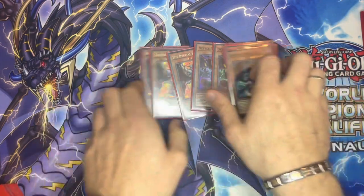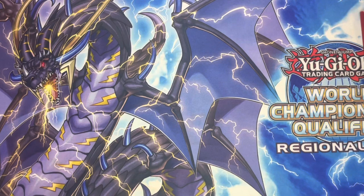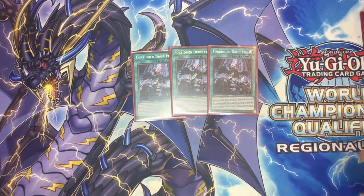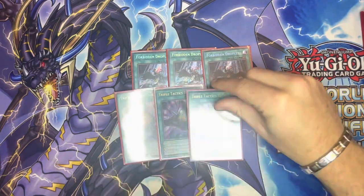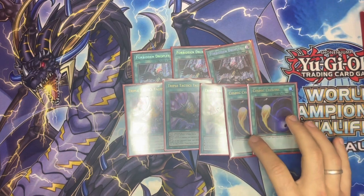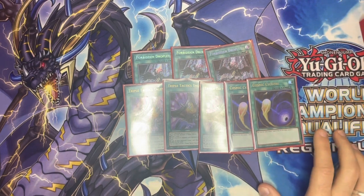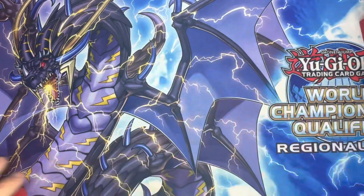Not much room to play hand traps in this deck because it's all pretty much gas - loads of special summoning, loads of board breaking. We have triple of Forbidden Droplet to help us board break. We don't really mind cards in the graveyard because we can get them back later. Triple of Triple Tactics Talent for more board breaking. And double of Cosmic Cyclone - hot take, but we do need to deal with back row as we can struggle if you get floodgated, so Cosmic is a way to answer that.